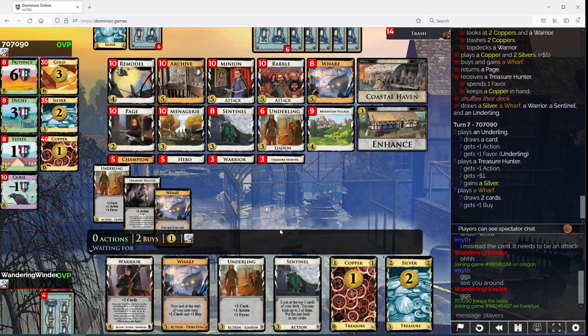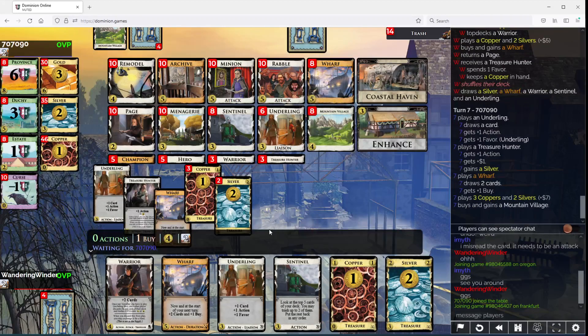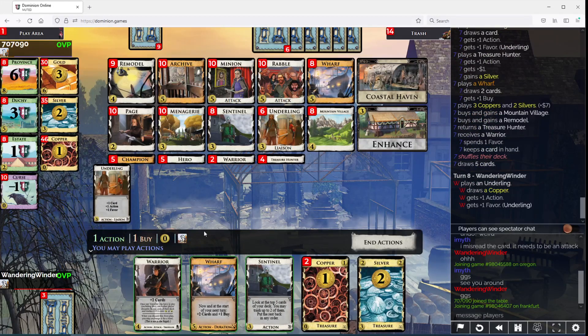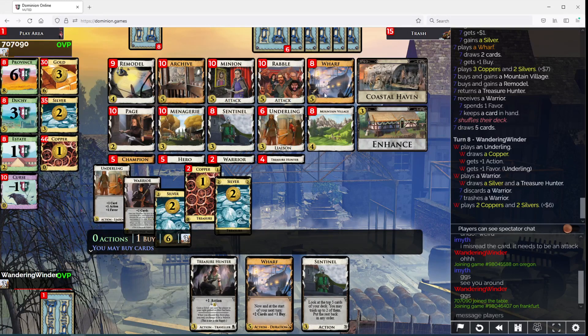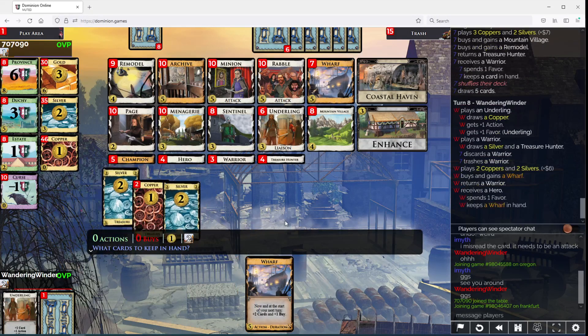Oh right — I didn't get to the Warrior, I didn't get to the Warrior! Okay, we've got a draw. Ooh, Warrior — dear Warrior, that's really nice. I think we enhance the Sentinel now. Actually no, we wait on that — we just buy a Wharf and we Coastal Haven the Wharf, just the Wharf.